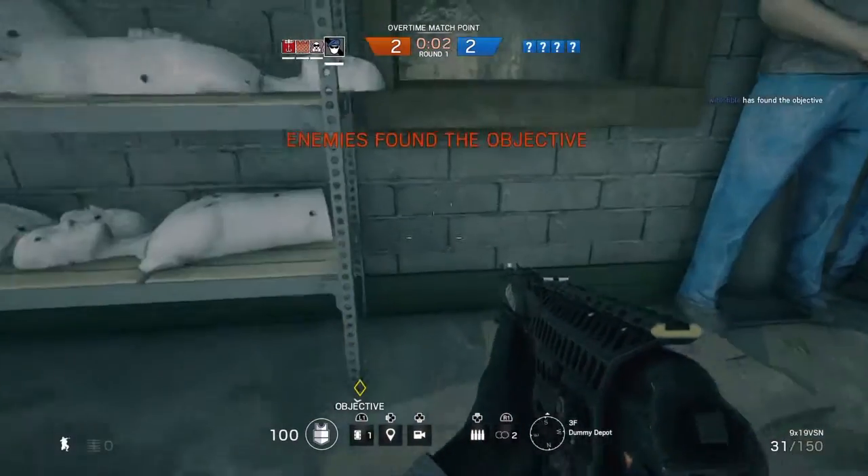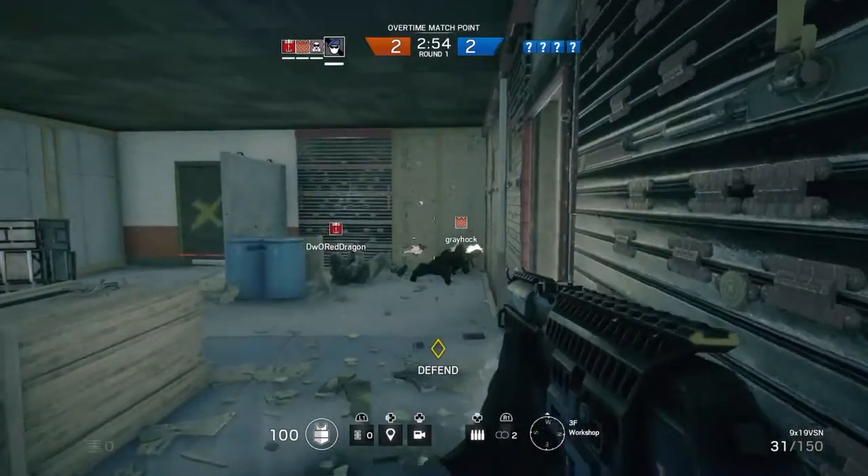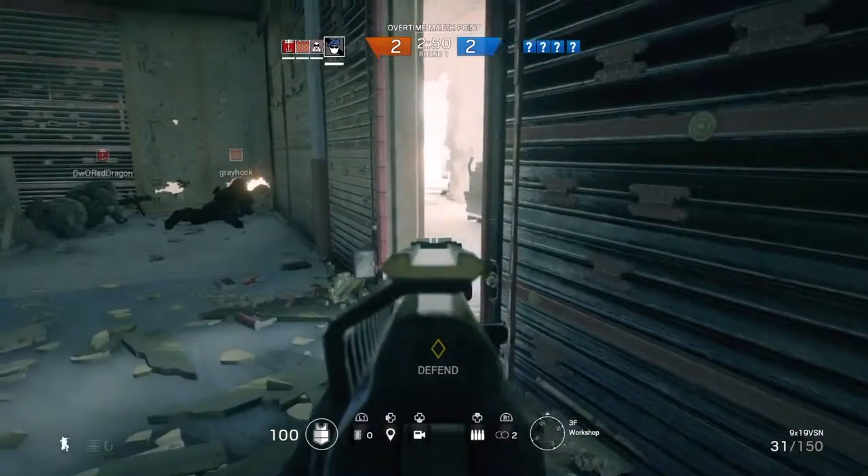If you see right here, this is the only way that they'll be coming through unless they have a specialist, but then they probably won't see my C4 sitting there because they're going to be so focused on the fact that there's only one door barricade there.